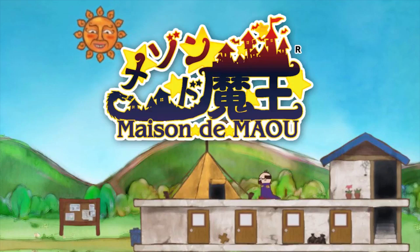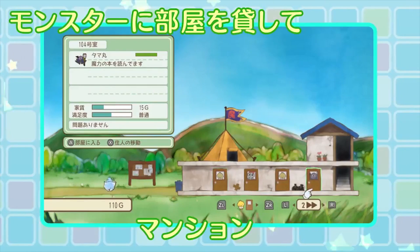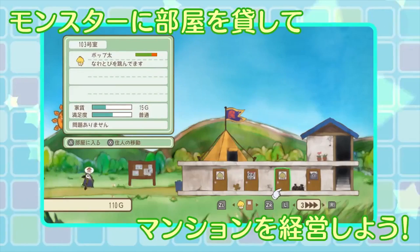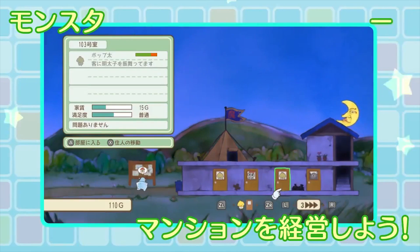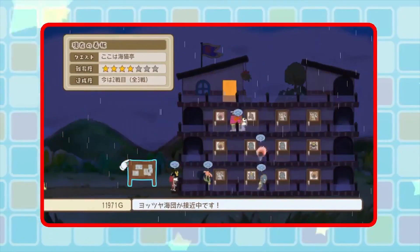If your Japanese isn't too bad, you can also hop over to the Japanese eShop and pick up Maison de Mau, which translates roughly to The House of the Demon King. The game is about a demon king purchasing some rundown housing so that he can live out his days as a slumlord. You fill the houses with monsters and have to fight off religious zealots and heroes bent on killing you because of their racist views of monsters. The game is set to play as part sim, part tower defense. It looks quite interesting, but I'll need an English version before picking this one up.